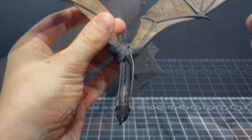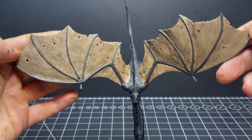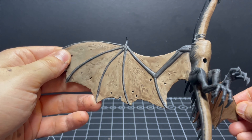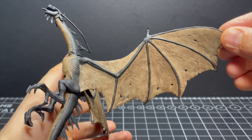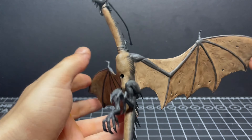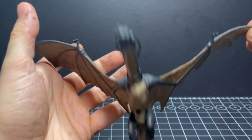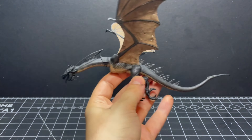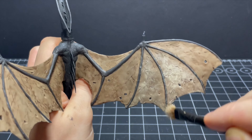Let's take a quick look at those washes now they're dried. The wings are looking surprisingly okay — all the little lumps and bumps have picked up the wash without pooling horribly. The underside of the belly looks decent too; there are a few places where it's pulled slightly but nothing we can't clean up later. I'd say the washes were reasonably successful — we haven't managed to ruin the miniature yet, but there's still plenty of time for that.